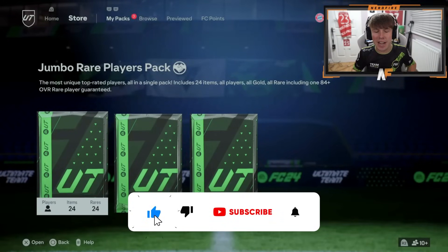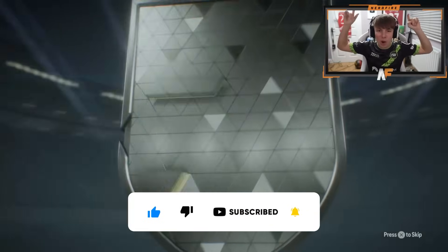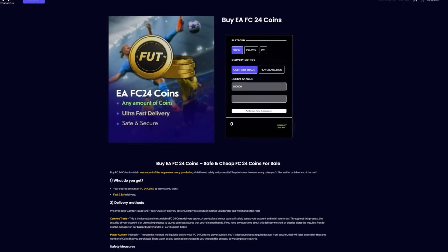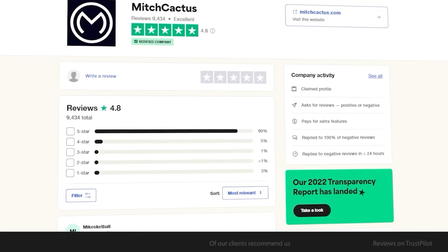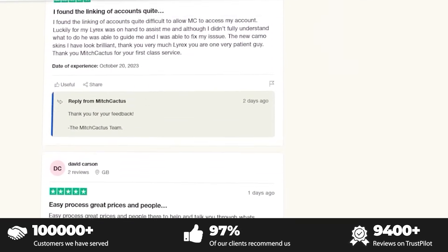Free 84-plus times 20 packs today and 87 times 3s if you've done all your daily logins - you can get them today. We're gonna open up a load of them. Head over to MitchCactus.co for the cheapest, most safe and reliable coins and use the code NERD at checkout for a discount. They also have almost 10,000 reviews on Trustpilot. Link is in the top line of the description.